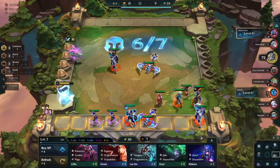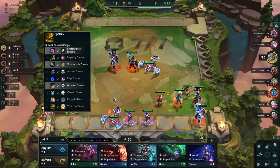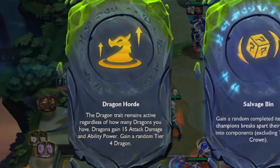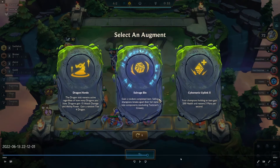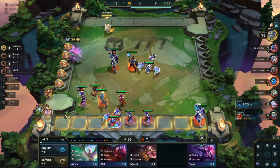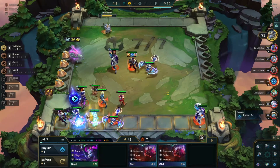By 3-7 we have five Varuses off wolves. We got a Belt, Rod, and a Siphon — Siphon doesn't fit our comp at all, so we use it as gold and level up to seven to throw in Silas again for that Frozen Heart value. There are no great Spatulas to build in this comp, so we leave it on the side and hope for a Force of Nature. For our third augment, Dragon Horde is terrible — no dragons in our comp. Cybernetic Uplink is bad since we're not going for mana. Salvage Bin could be okay to give us full items later, especially breaking apart items from carousel you don't want, so we go ahead and take it.